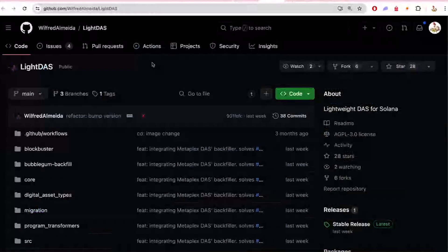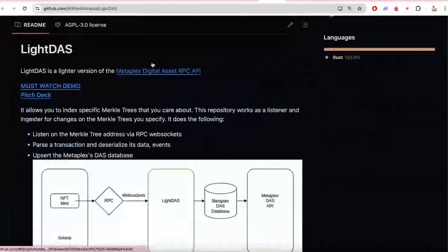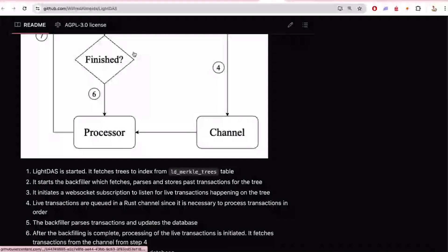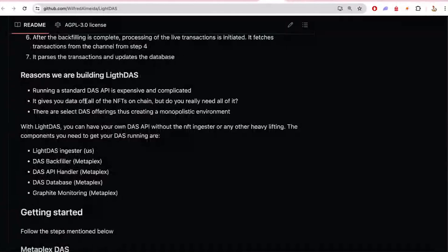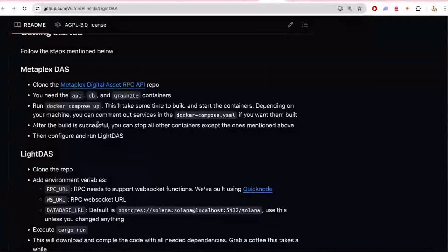Let's go ahead and dive into some resources this week. One of the resources I wanted to give a shout out to is Wilfred built this thing called LightDAS — the digital asset standard that people are used to using. Metaplex kind of put this forward; basically this is how compressed NFTs work. You make RPC calls using the DAS API, kind of like an RPC extension. Wilfred made a light version of that so you can more easily run your own infrastructure, especially great for local testing. You can do compressed NFTs and a lot of digital asset related things using Metaplex protocols locally, making it less resource intensive than running a full DAS node, which can get pretty beefy.